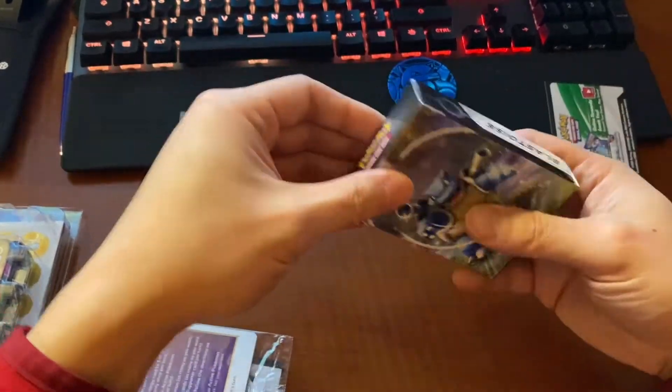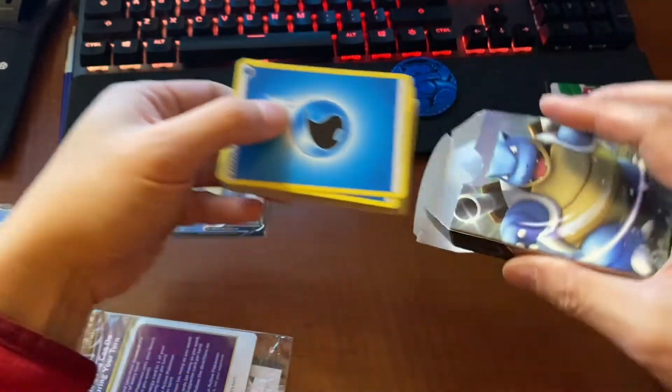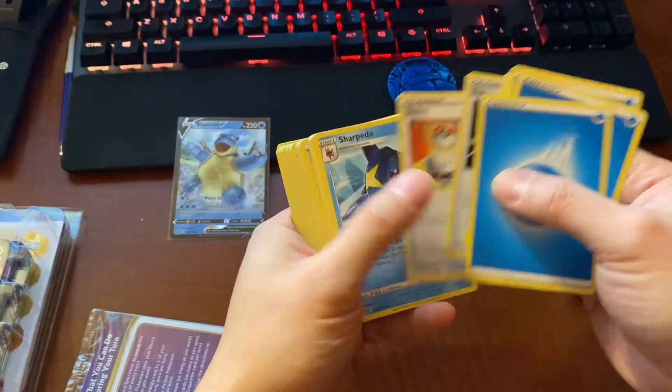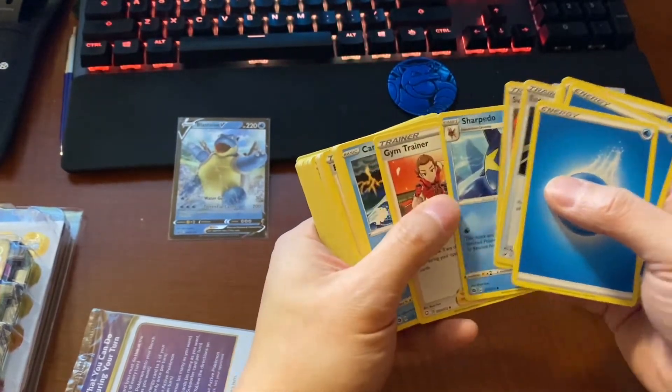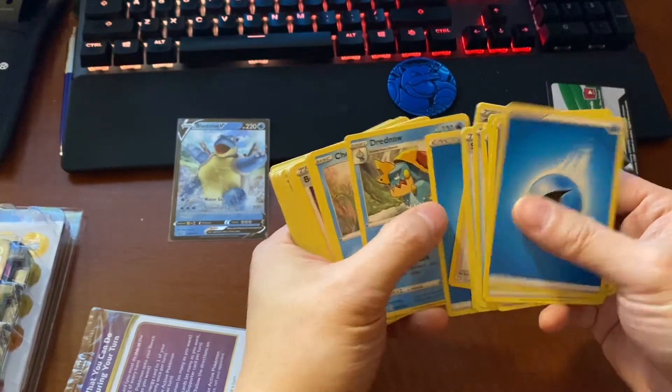Let's go through the cards — gonna give this to my kids. Energy, energy, energy, energy. Energy Retrieval. Switch. Sharpedo. Gym Trainer. Carvana. More energies. Out of place.